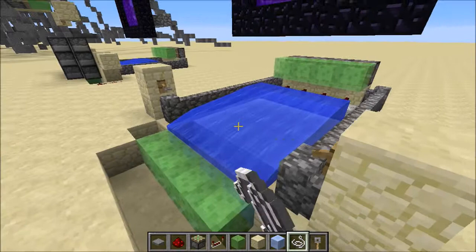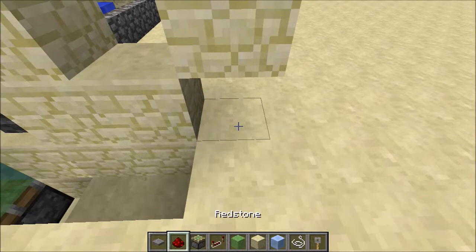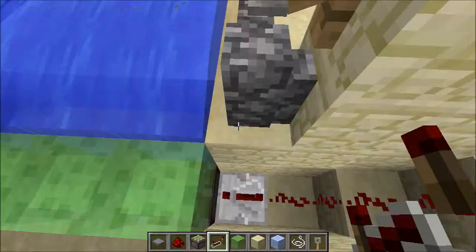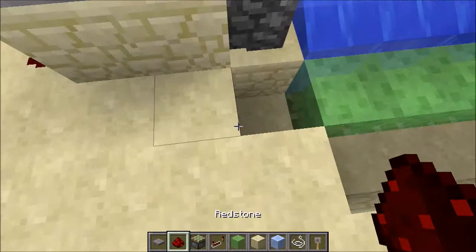Now behind both of the blocks you just want to copy the same thing. Into the piston you want a repeater on 4 ticks, and right behind this block you want 4 ticks as well. Do the same thing on the other side — 4 ticks on the repeater and just make redstone dust. And 4 ticks on this repeater just like that.